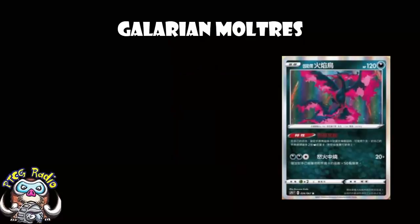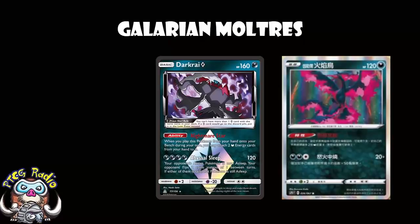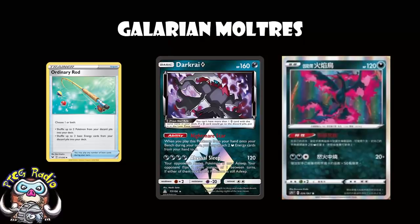But what does it do? Well, it has the same ability that Darkrai Prism Star had. When you play this Pokemon from your hand onto your bench during your turn, you may attach two Darkness Energy cards from your hand to it. It is literally the same ability — except it's not. One of the biggest issues with Darkrai was that it was once per game. You would play one copy of it, then you had to find that one copy, it was a one-shot deal, and when it got discarded it went into the Lost Zone because it was a Prism Star Pokemon, rather than your discard pile. So you couldn't use something like an Ordinary Rod to go and recover it. It was super awkward.